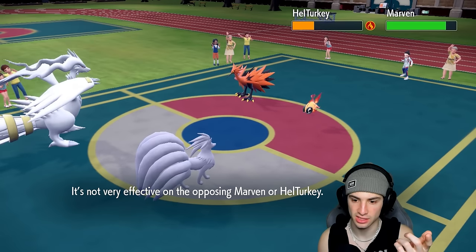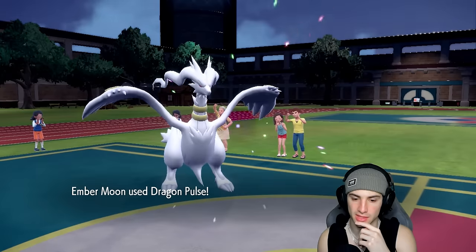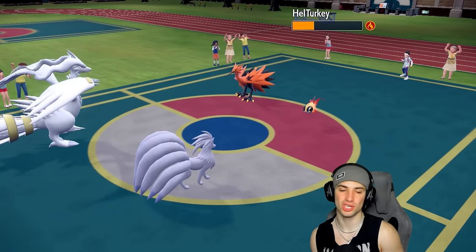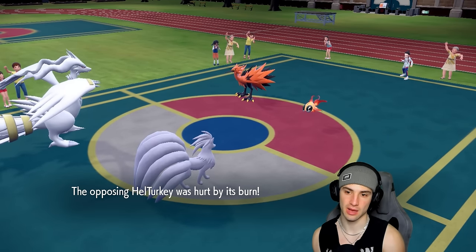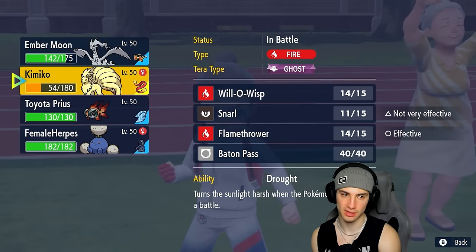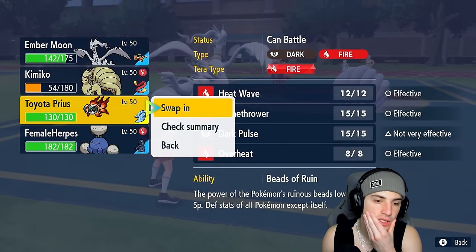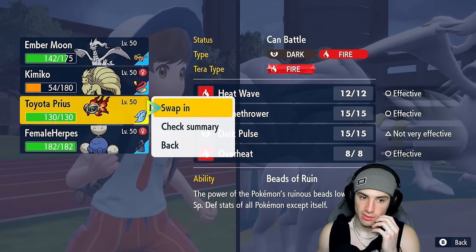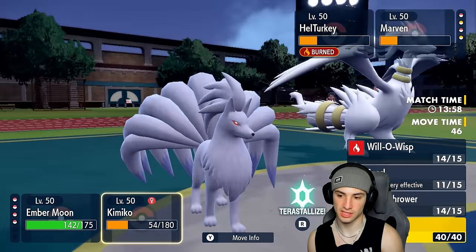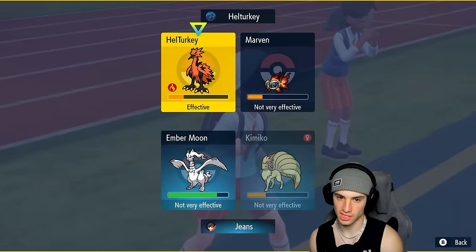It is Clear Amulet — so I don't have to worry about Defiant. Dragon Pulse is doing huge damage. Now I could swap into Jumpluff, but I kind of want to swap into Chi-Yu, especially with that Choice Scarf — could be clutch. That's exactly what I'm going to do, because I'd rather have Reshiram with its Choice Specs reset and just go for a Flamethrower into the Zapdos.